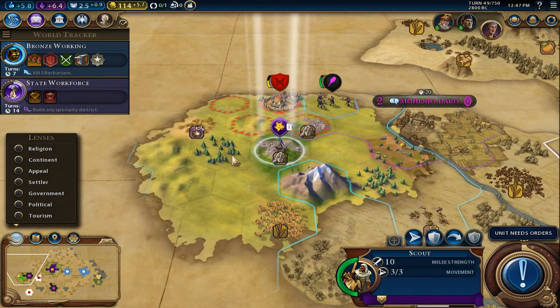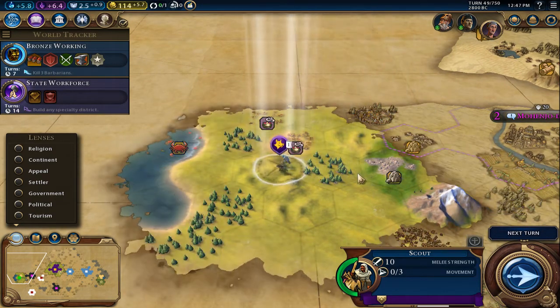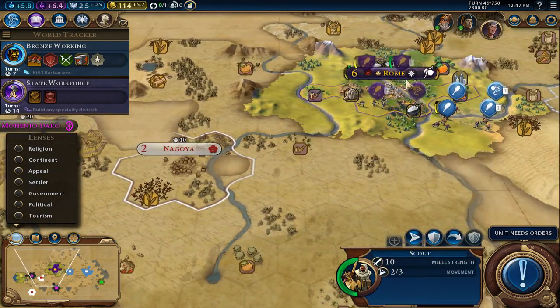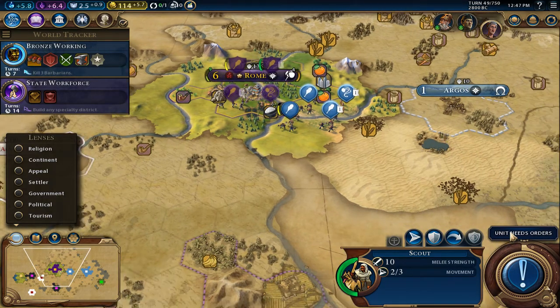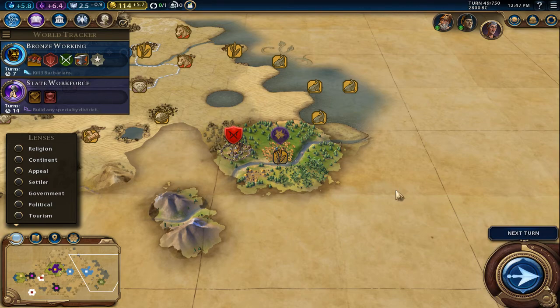Hopefully we don't get war declared on us first before we're ready. Finding a super aggressive game here starting off against Greece — they have a happy face but you can see some anger in those eyes.